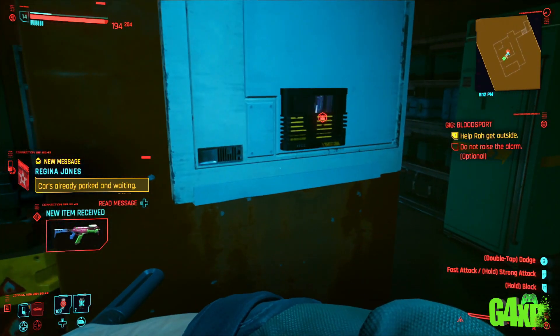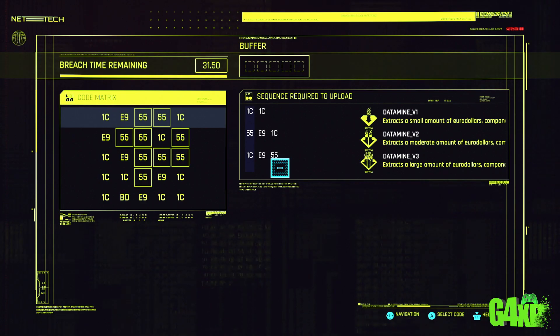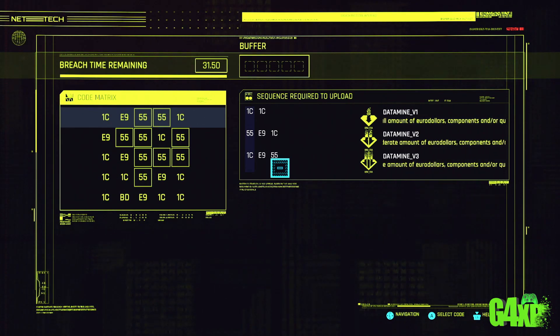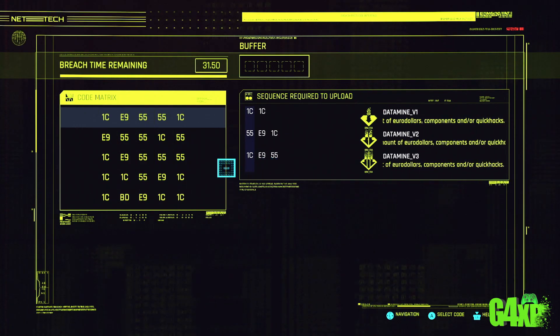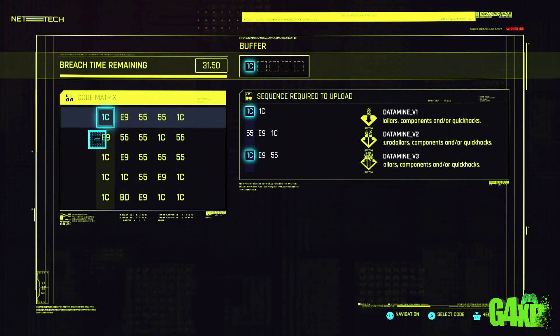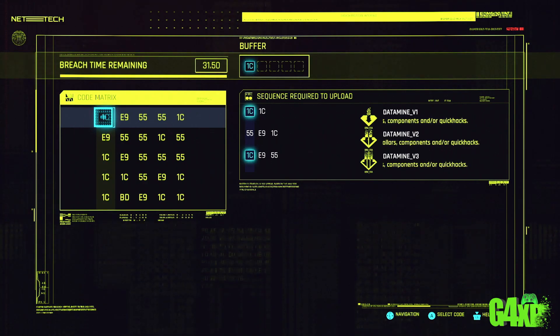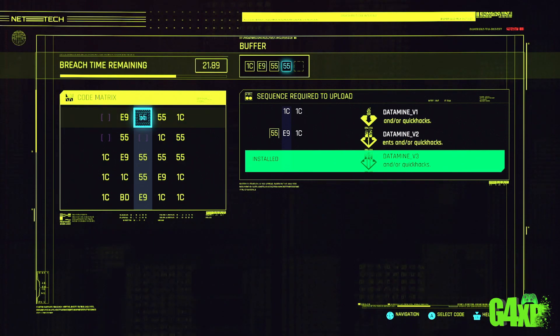Skipping ahead a little, we're going to do a version 3 here. This is a little bit more complicated — the code is 1C E9 55. 1C is your starting point; there's one at the left-hand edge and one at the right-hand edge. It's a case of figuring out where the E9 is, which is in that first column, and then where the 55 is from there. Take your time — there's no time limit, it won't start until you click. So: 1C, E9, then 55 — and there you go, we've solved that one.